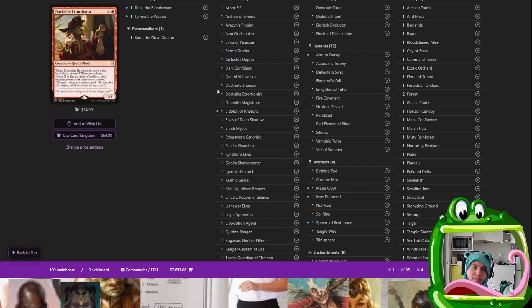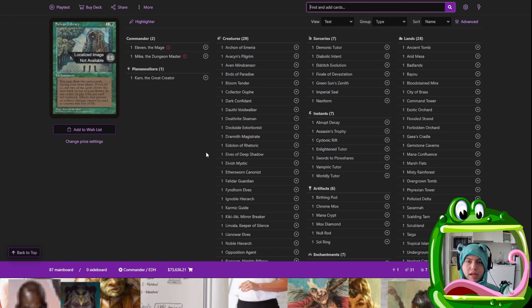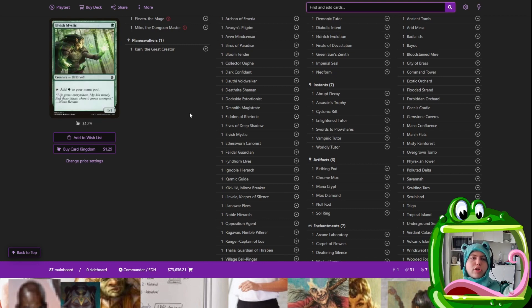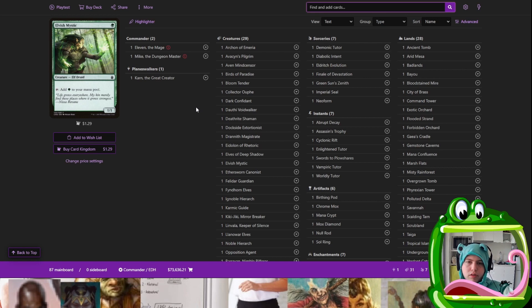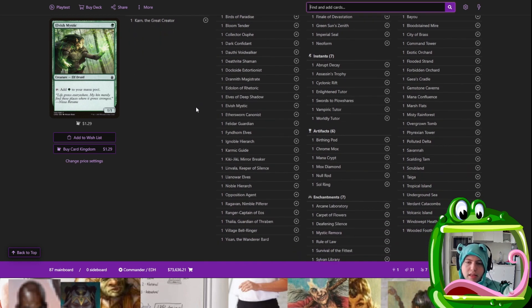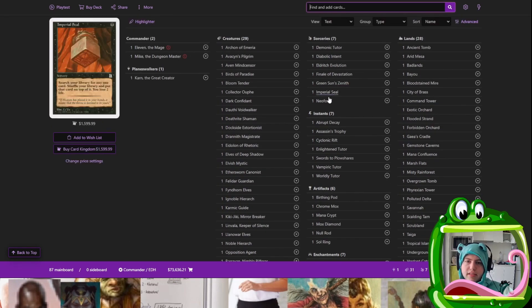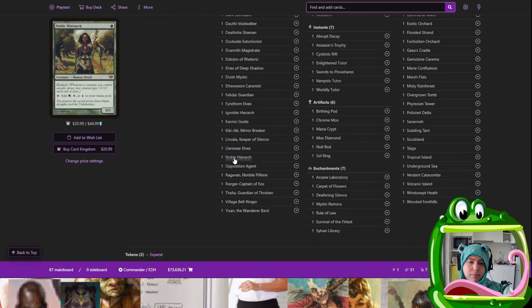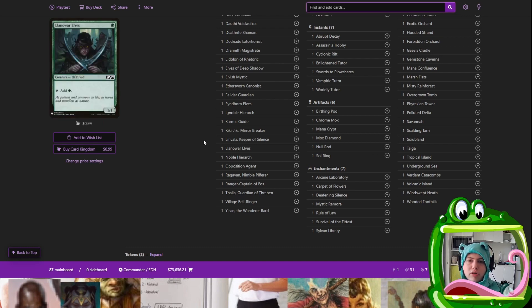Okay guys, we are back and I have the deck updated with all of the cards that I think carry over from the Blood Pod deck. Now we have to look at what we have and think about how to make it more centered on the commander. Because obviously if we just took exactly that Blood Pod deck, it would be a Tana/Tymna Blood Pod deck — it would not be an Eleven and Mike Blood Pod deck. So what do we do to make what we have more focused around Mike? First of all, we have blue, so that means we get to run a bunch of blue cards that the others can't run.